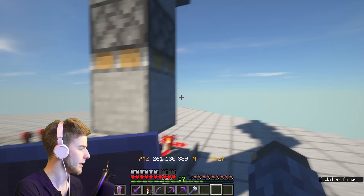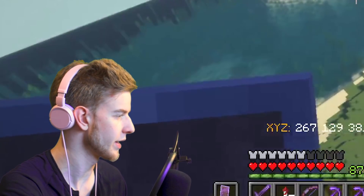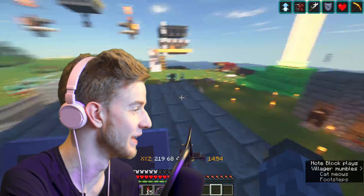First up, I want to hop into my Minecraft world because I want to get some reference footage. I want to find something that looks good, take a screenshot, and then try to recreate that in Minimator. Where the hell am I? Okay, this might take a while — I haven't had frames this low in a while.